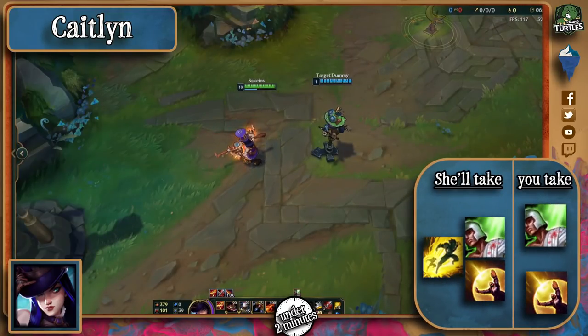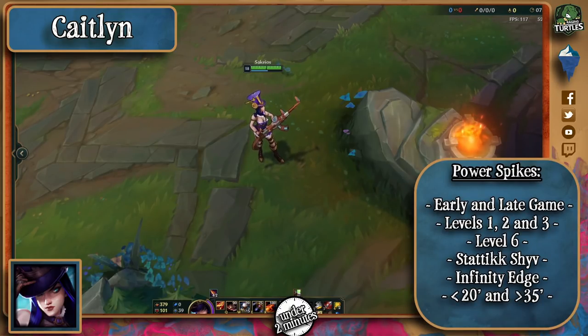You'll probably find Caitlyn in the bot lane, so she'll take Heal and Flash. As for her power spikes, she has an insane early and really good late game, falling off slightly in the mid game due to her lack of raw damage and extreme squishiness.